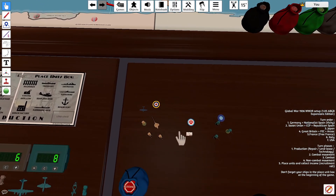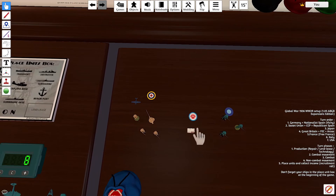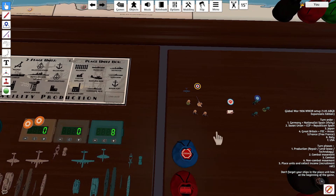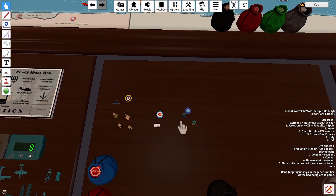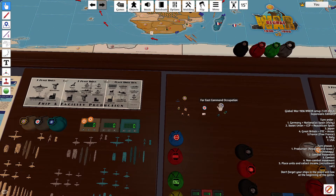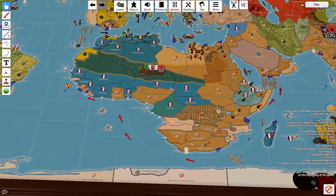I lost 2 IPP to Convoy Rating last turn. Anzac is going to upgrade a medium factory to a major factory, so that'll cost them 6. And FEC is going to build 2 infantry and a militia, so that'll cost them 8. Let's get into my combat movements.